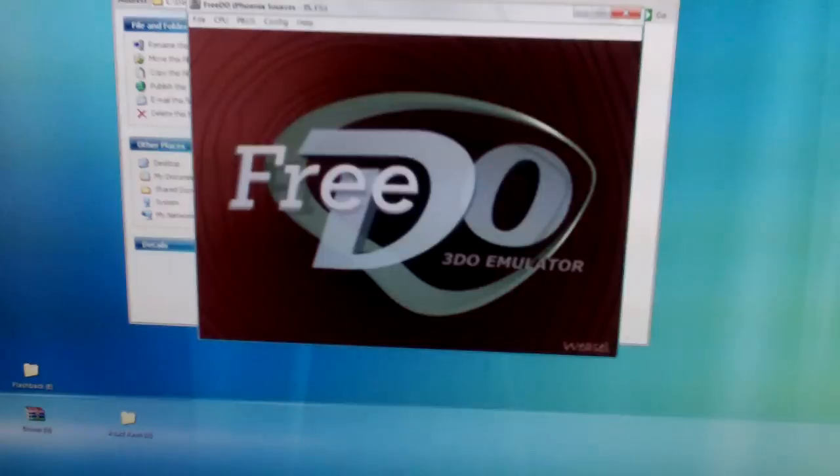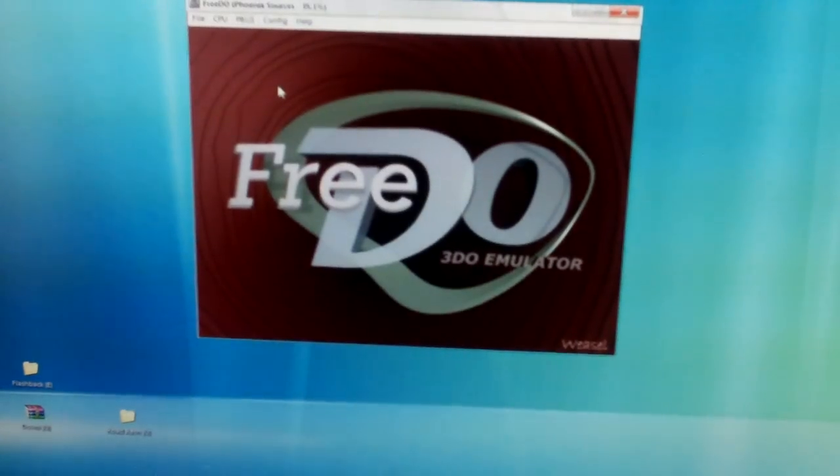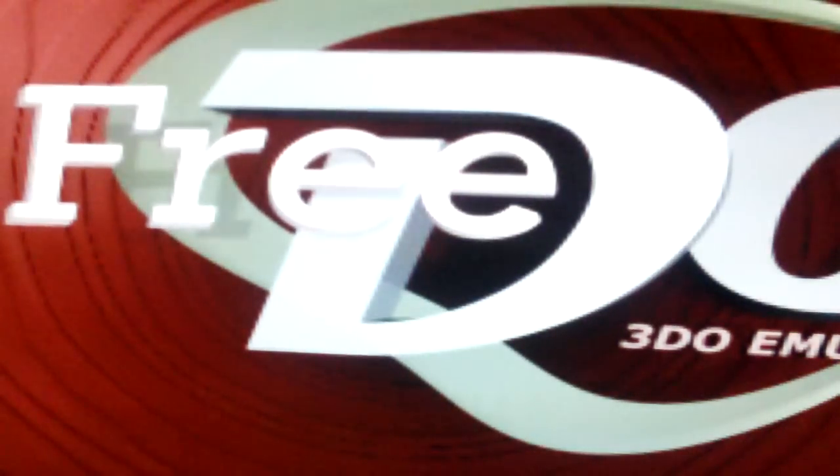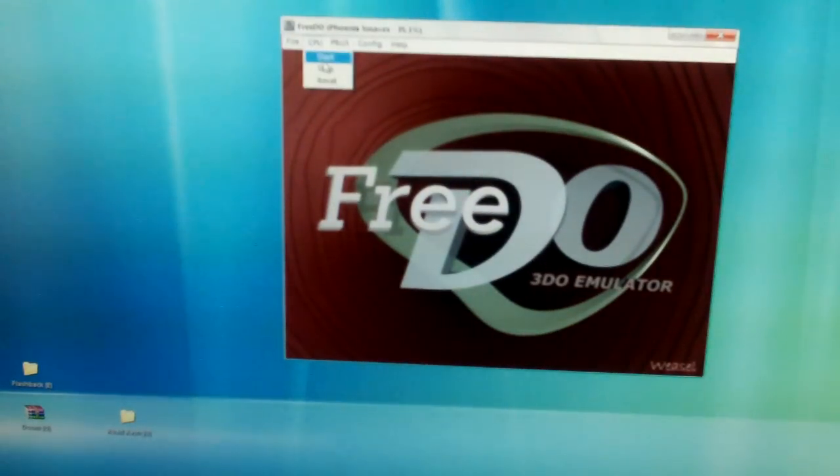Here we've got FreeDo. I'm going to fire up a game — I'm going to try Road Rash. Hit the F4 button. Now this is the version of FreeDo. If I was bright enough to actually start the emulator, which I was not. Go back to windowed mode. CPU start, and then F4 to full screen. This version of the emulator is not the latest version but it seems to work best with my particular configuration.